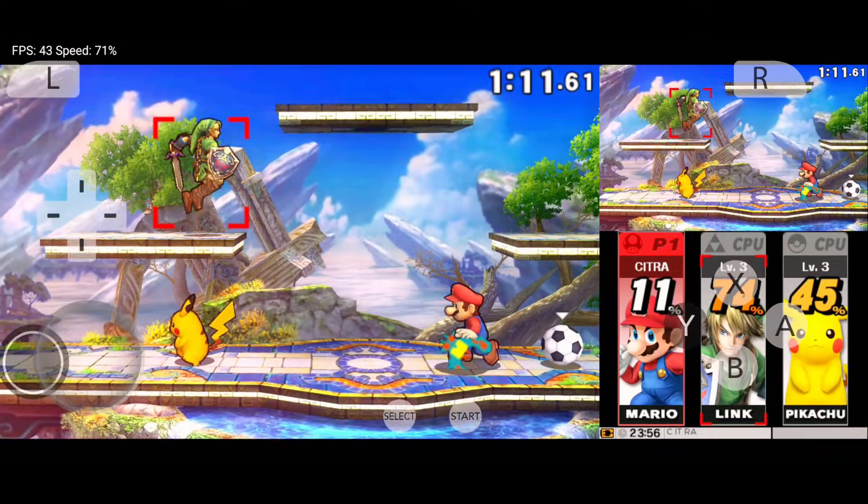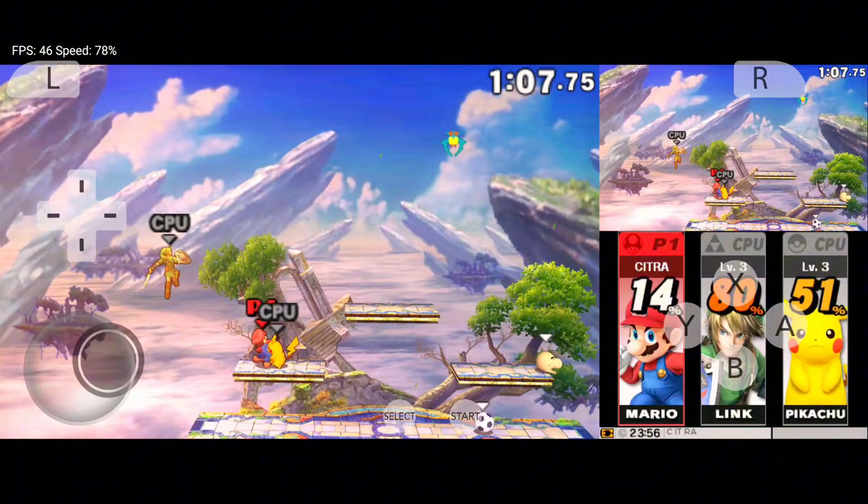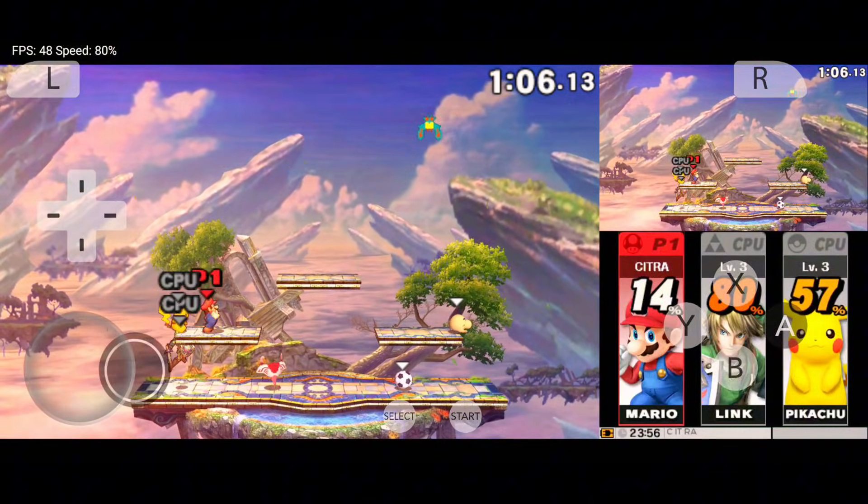Best part? It's available directly from the Play Store — no sketchy APKs needed. If you miss Citra or want the next best thing, Azahar is your go-to emulator. Don't ignore it.